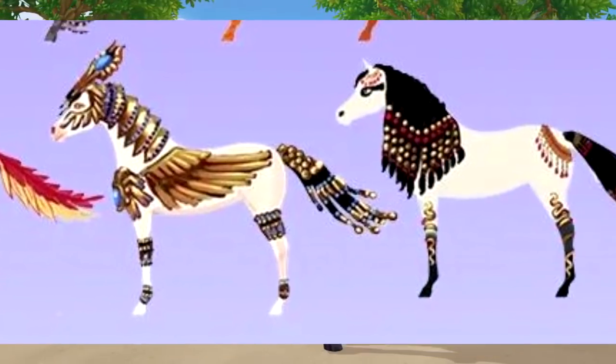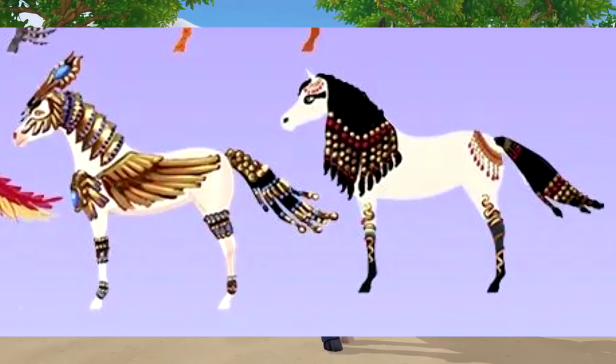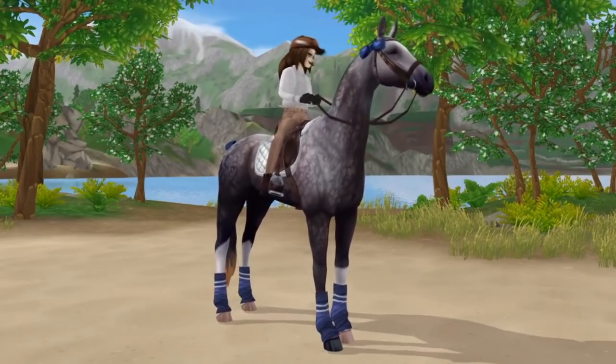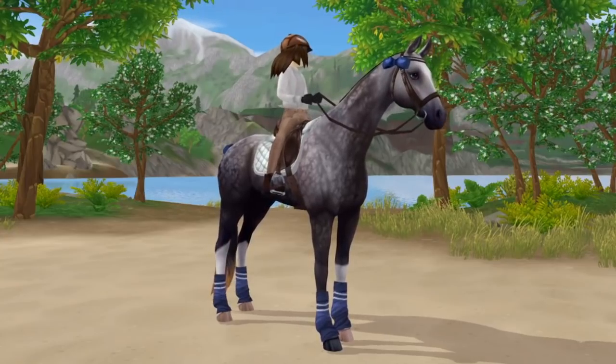The next two horses look Egyptian to me, just because the second one has like eyeliner on its eyes. But I feel like since SSO said they want to disconnect Jorvik from real life, I don't think they would add this — I feel like it would open them up to criticism. They look nice but feel like a gray area. Looking at the magical horses we have in-game compared to this concept art, I feel like most of them look very plain.